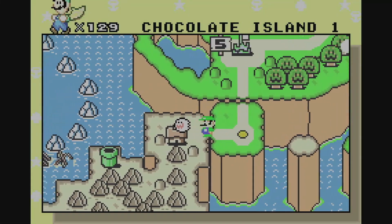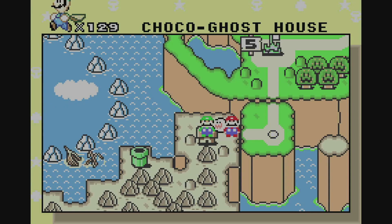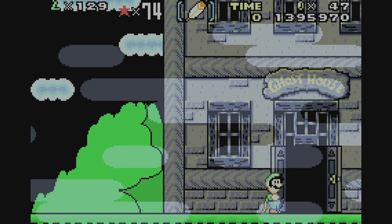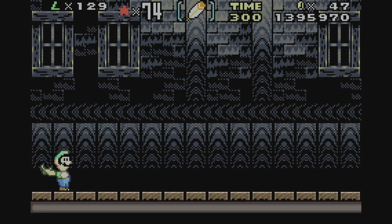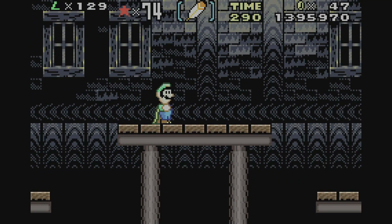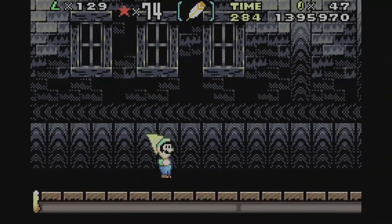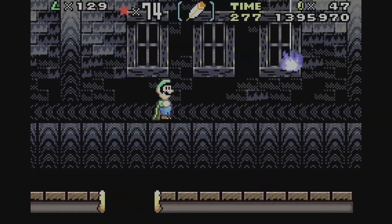Alright, time for the ghost house. This is one of only two — I think I mentioned the vanilla dome fortress was the only ghost house with one exit. This one also has only one exit. It's kind of annoying and it has chocolate platforms that are basically melting. I thought it was wood but this is actually chocolate. Luigi's actually good for this stage because he can jump a little higher and avoid some of the obstacles.